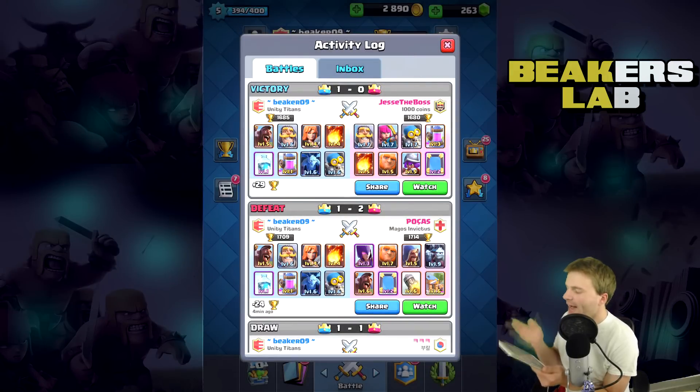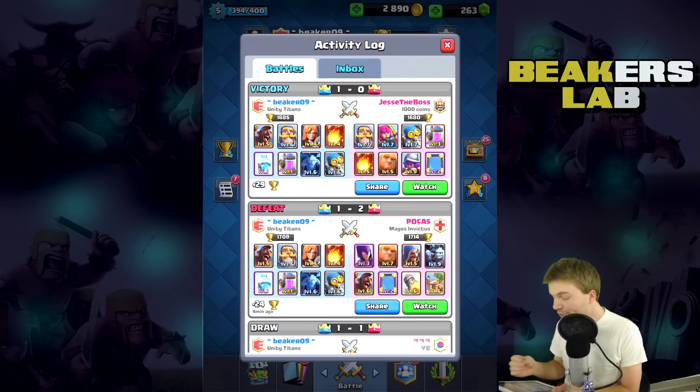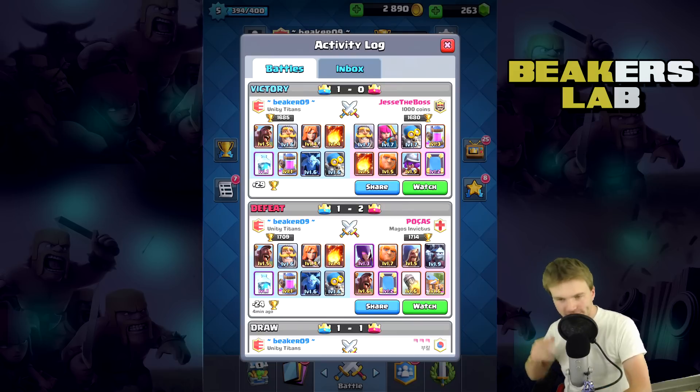Let's go look at his deck. He had a pretty solid deck — I like that giant deck — but the mirror usage was puzzling. I would have thought he'd mirror the elixir pump, but instead he was using it for the fireball over and over, spending a ton of elixir just to throw two fireballs. Anyway, let's go try this again.